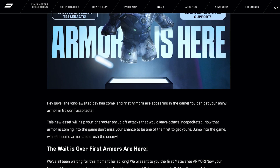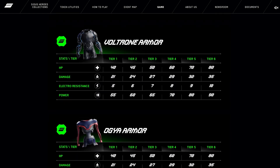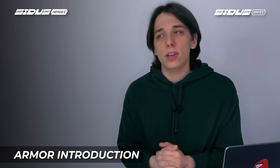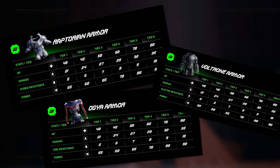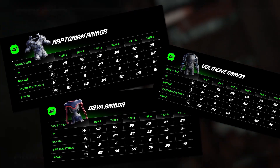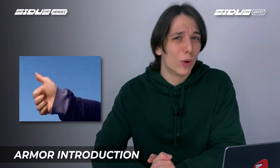Patch version 0.2.18 brought us armor and the gameplay won't be the same ever again. We now have armor for all three races — Raptorian, Voltron, and Ogia. Each armor has six tiers, and the higher the tier the greater the stat increases. Stats are identical across races, with only the type of resistance changing. There's also a new skill, but it's not working yet.